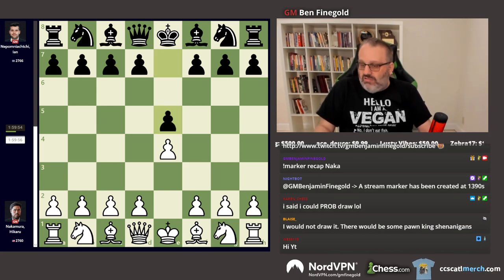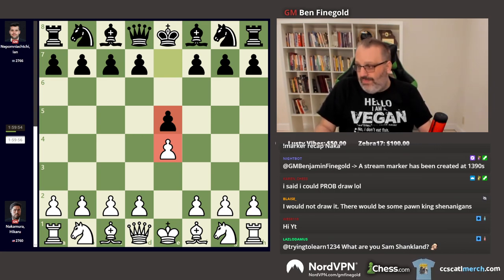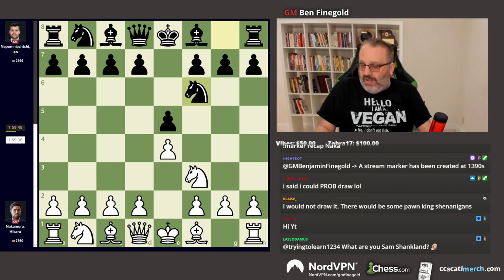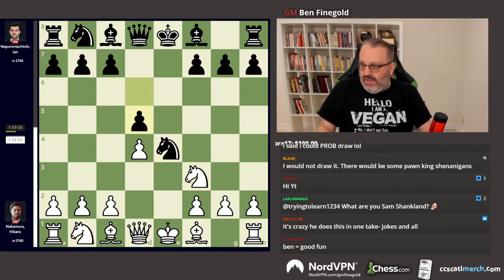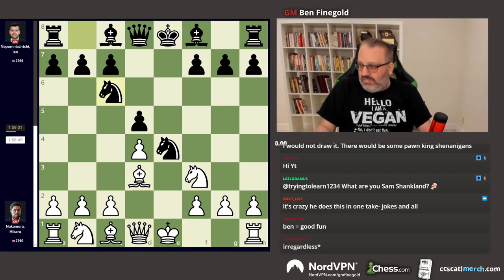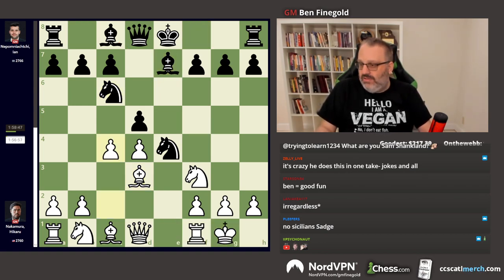Every game Hikaru has had, all six, have started E4, E5, irrespective of whether he's white or black. Knight F3, Knight F6 — a Petrov. Knight takes, and we see one of these main lines. Knight C6. In another game this round, we saw them move Bishop F5 — I did a recap of that game also. Castles, Bishop E7, C4. This is the old main line.